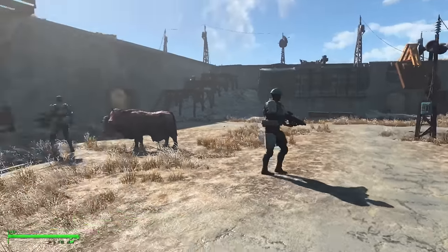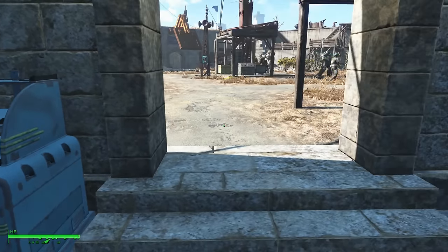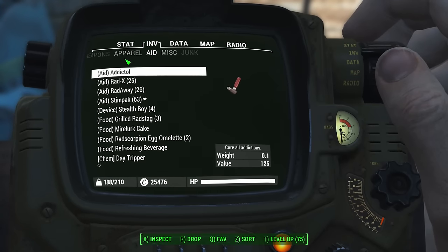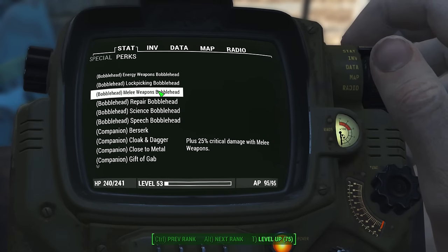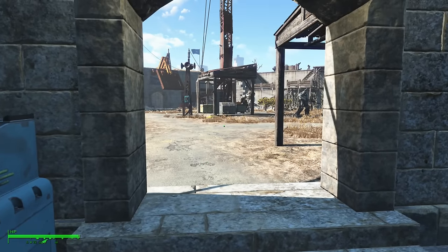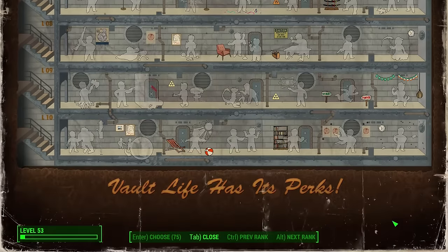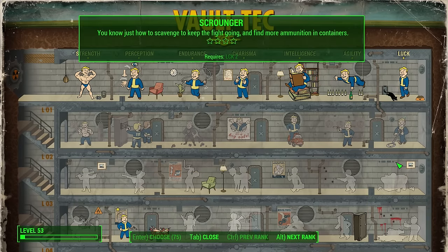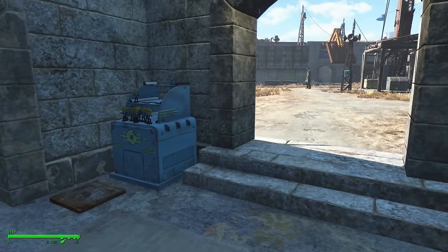Whilst you still keep your bobbleheads — and the perks from bobbleheads, like the melee weapons bobblehead perk — it is just the points spent on SPECIAL stats or perks that are reset. Apart from that, you're pretty much ready to respec your character. You can do this as often as you like. You can come up with a roleplaying reason as to why it's reasonable if you so wish, or you can just say you don't care and you wish to respec. It's very simple, very quick, and you can do it as often as you like.